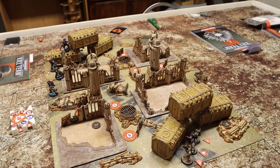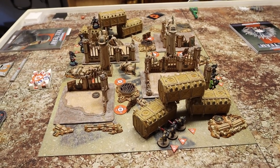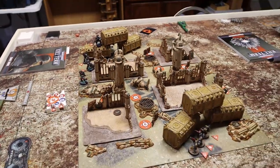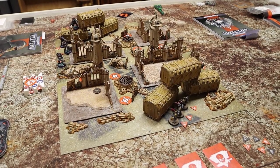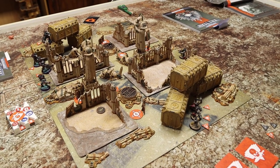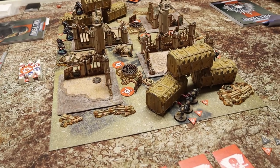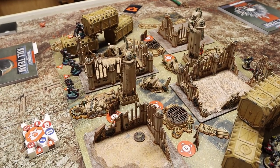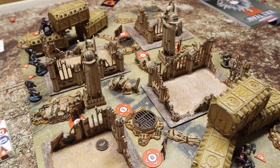Welcome ladies and gentlemen to another Glacial Geek Kill Team battle report. I am Phil, the Glacial Geek, coming to you here from Casa Daniel where I'm about to fight a Kill Team battle between my Death Watch and Chris's Tau. The story is that this planet was being overrun by Tau operatives trying to spread the Greater Good, which is unacceptable to the Imperium, so they sent their xenos hunters — the Death Watch — to handle it.